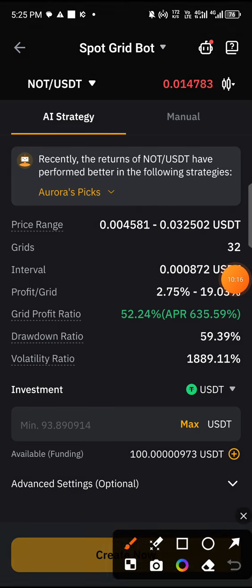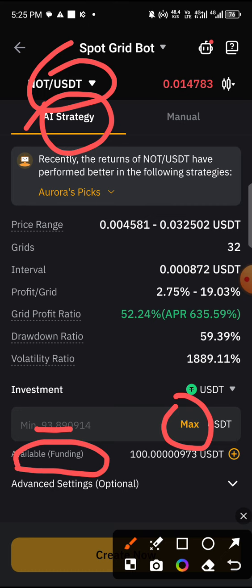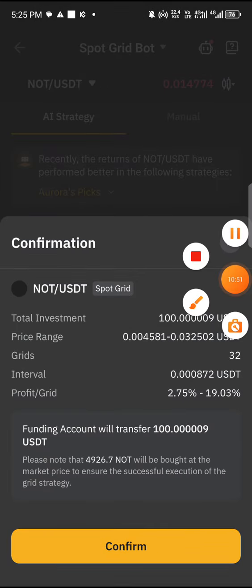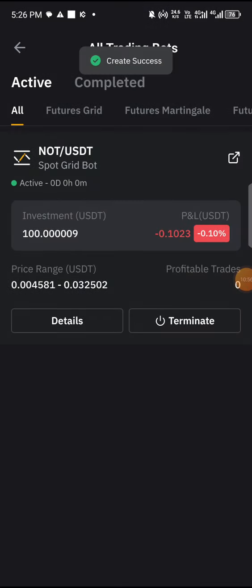If you don't like the token shown, click to select another one. Leave it on AI strategy. Input the amount — click Max or enter manually — but make sure the money is in your funding wallet first. If it's not, click the transfer button to move the money from whichever wallet it's in to your funding wallet. Once that's done, enter the amount, check that it meets the minimum, then click Create.